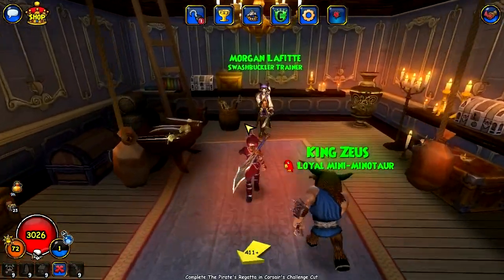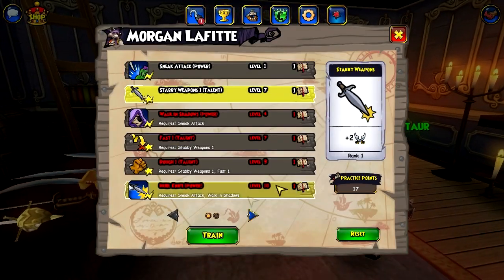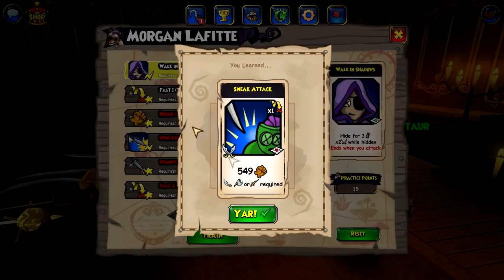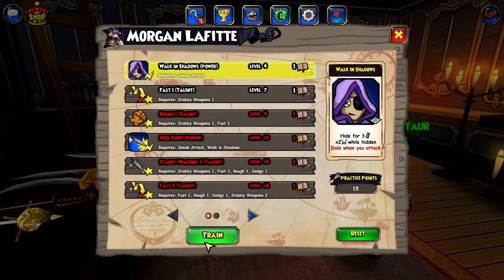Stabby weapons — yeah, there it is. Train! Obviously I'm still going to want Sneak Attack and Walking in the Shadows as well.